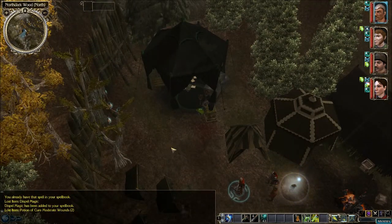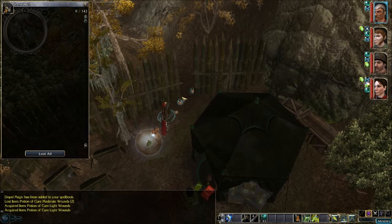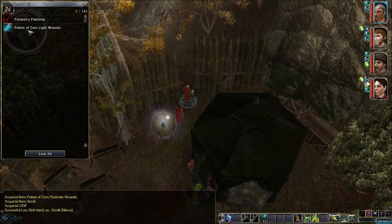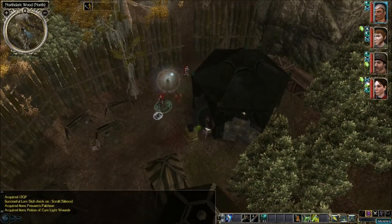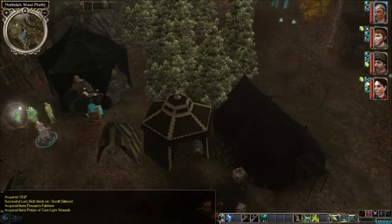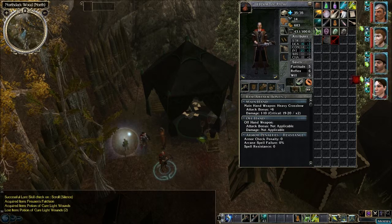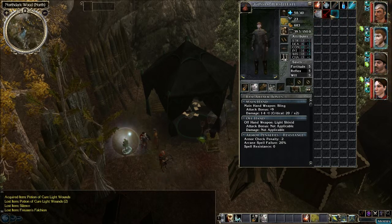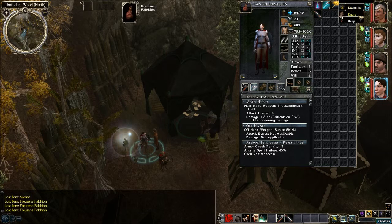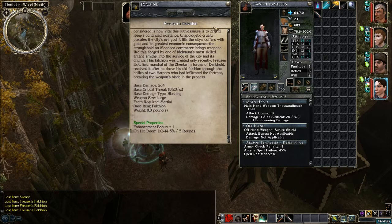Let's look at these items over here real quick. Cure light wounds, cure light wounds, and cure moderate, a scroll and some gold. Frucens Falchion and some cure light wounds. Alright, looks like Roman took care of the trap that was on there. Let's take a quick look at what we picked up — healing, silence, let's give that to the cleric. Falchion — bonus plus one, and on hit it does doom.